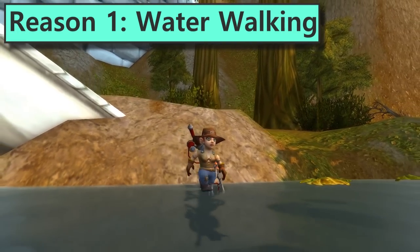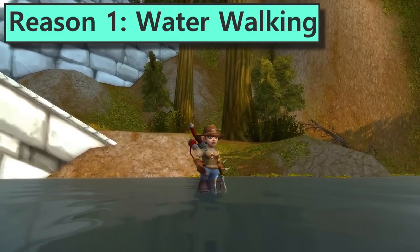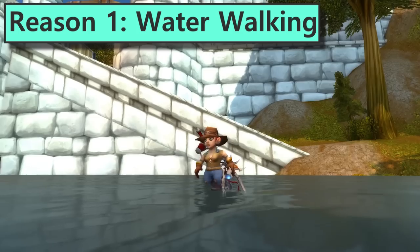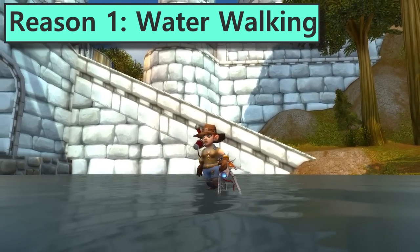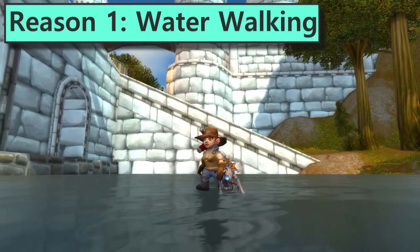Number one: water walking anywhere. Indoors, outdoors — if you ever needed to roleplay a shaman or act out a biblical scene, the Underlight Angler's got you covered. Water walking is of course great to have for fishing, but it's also handy for taking the occasional shortcut. The Angler's Fishing Raft could waterwalk you also, but not everyone has the patience to grind the Anglers up to Revered.